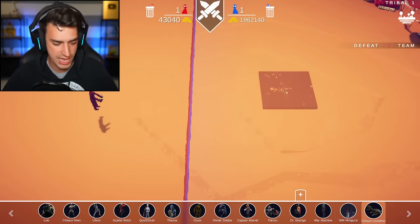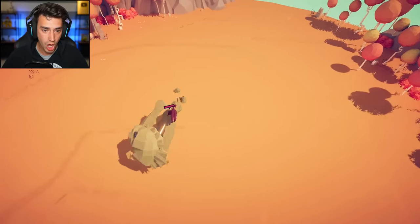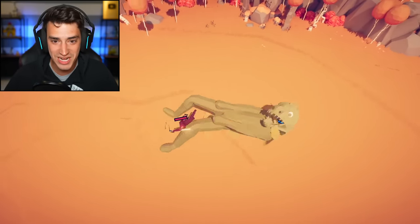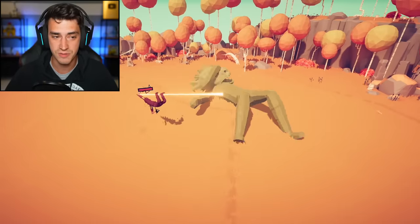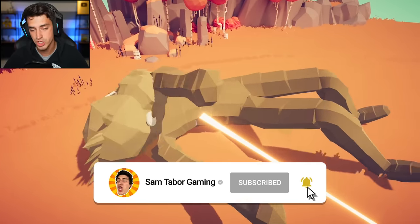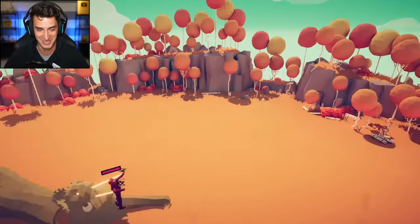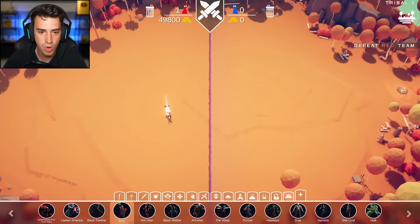Let's put Iron Man up against something crazy — the Chitauri Leviathan! What is this? He's still winning against the Leviathan! I literally cannot look at the health bar, he's just flopping around. Tony Stark might be invincible — even though since that one movie he's not. I think this is just unfair and I think the game's broken. The characters don't die, they just dance around.